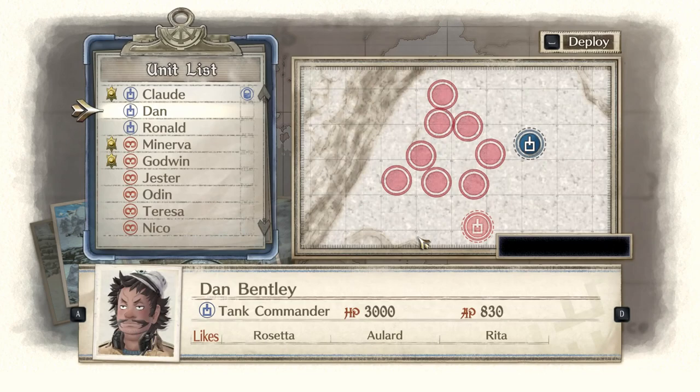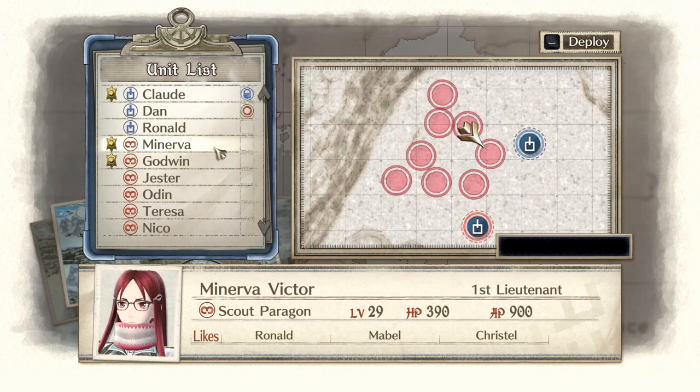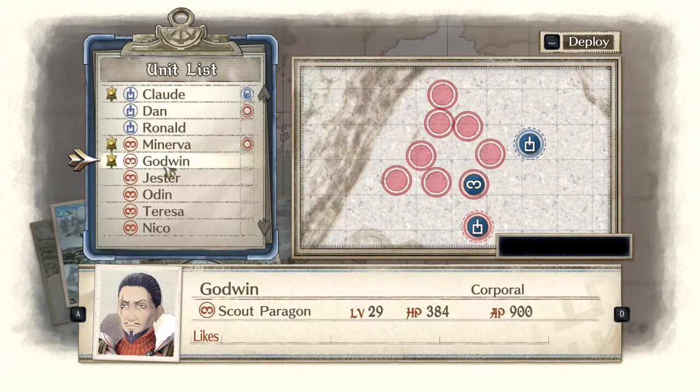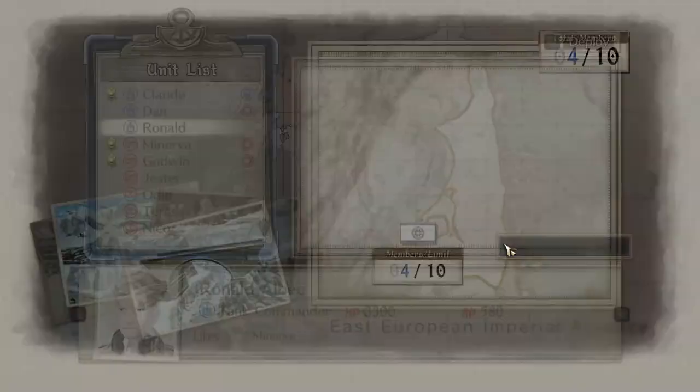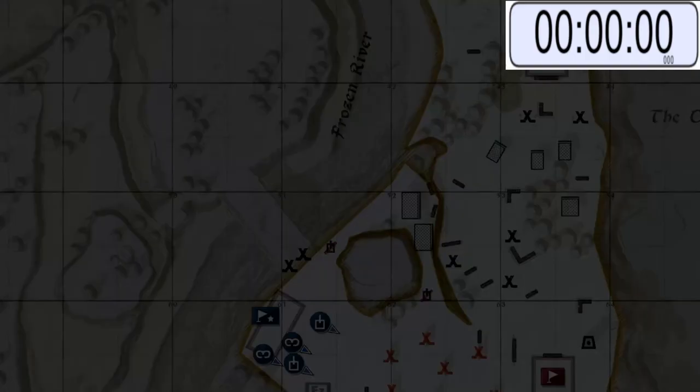The positioning of the units matters. Dan's here and I put my extra commander as Godwin — you can choose any of these guys. I just chose Godwin because we only need Minerva really, but if Minerva falls we have Godwin and Godwin will finish the job.